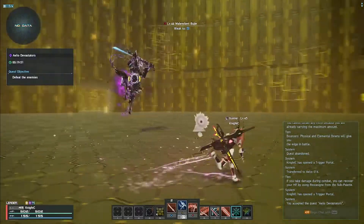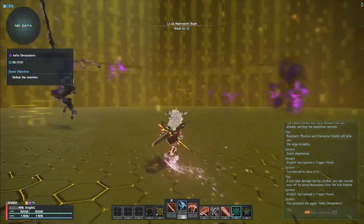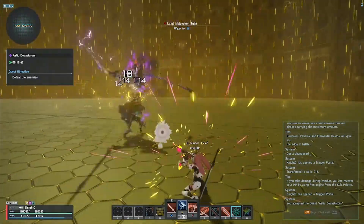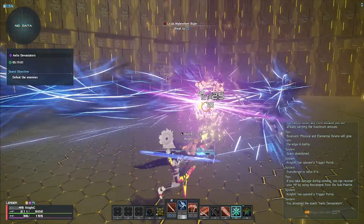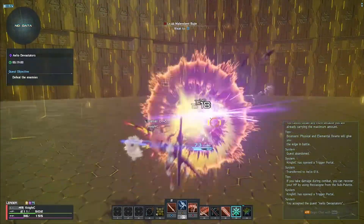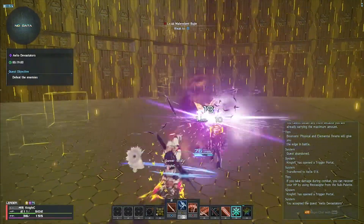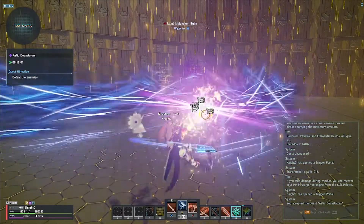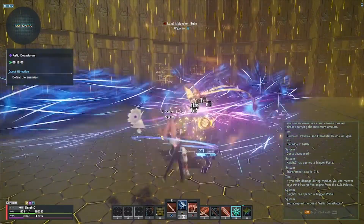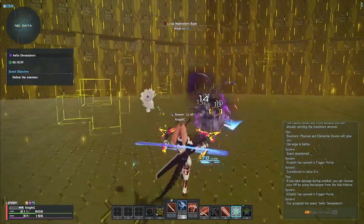Now we're going to go into the damage numbers. Here I am hitting Bujin with an uncharged bullet rave, and then again with an uncharged bullet rave while I have a level 100 boost. You can see there is no damage increase. We already know there's a speed increase, so technically you'll be outputting your damage faster, but the numbers themselves are not going up. You don't get any sort of damage boost while boosted from your chain trigger.